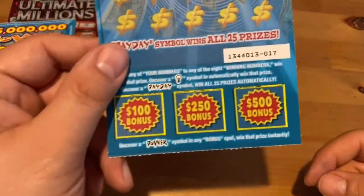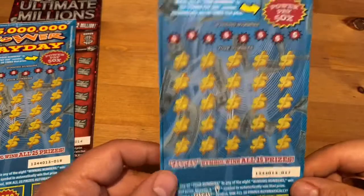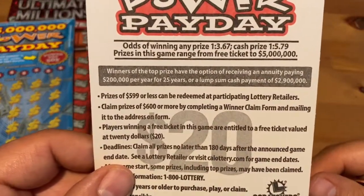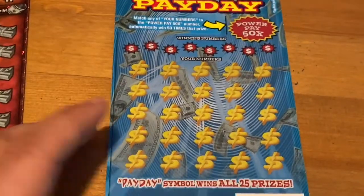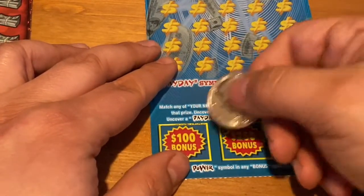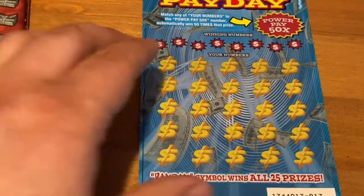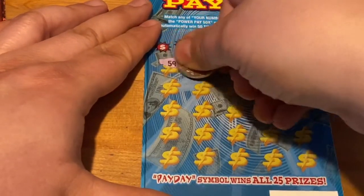Gotta start off with ticket 17 on Power Payday here. Looking for the Power symbol down on the bottom, Payday up in the middle play area, or a light bulb — Payday is win all. You've also got a 50x number if you're lucky enough to get it, and of course matching numbers like a usual game. Odds are 1 in 3.67 and 1 in 5.79 — not the best odds on a $20, but I do like playing it. We'll start and see if we're lucky enough to find the Power symbol. Got a necklace, a key, and a crown. We're gonna symbol hunt — see if we can hit Payday. It's been so long since I've hit a win all symbol.